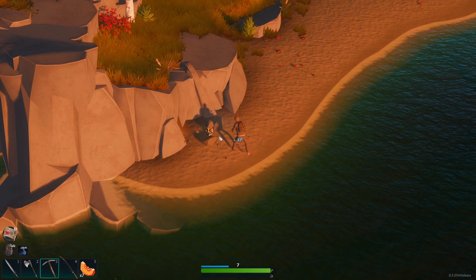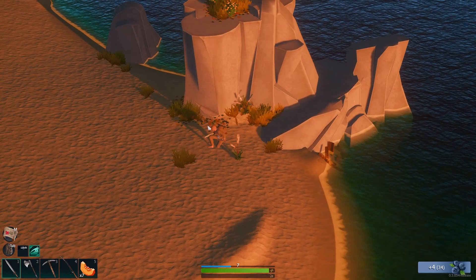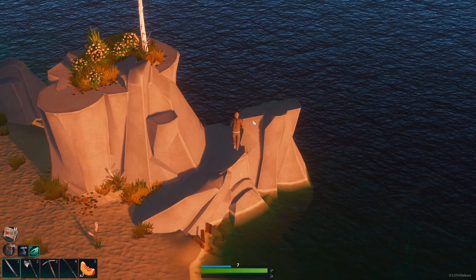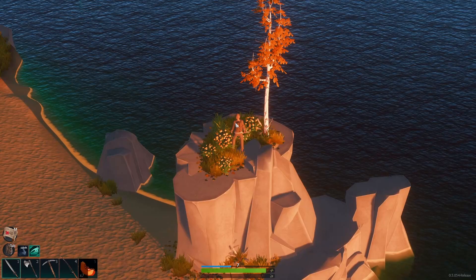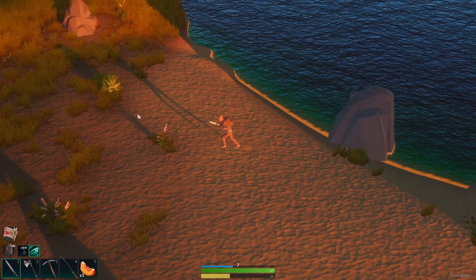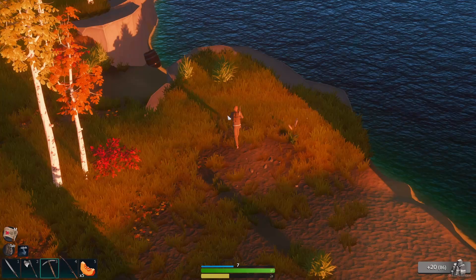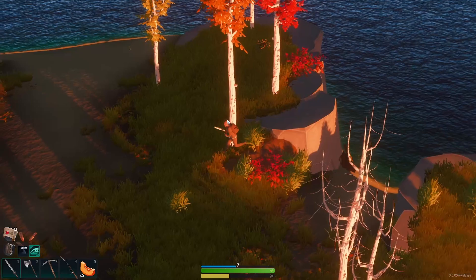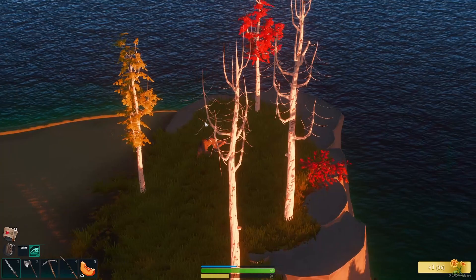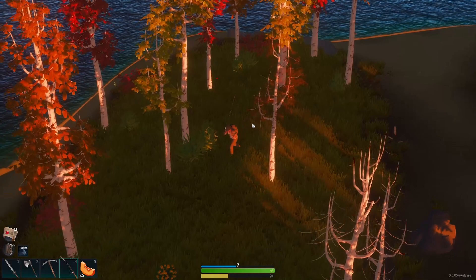I want to continue exploring the rest of the island. A lot of islands around us — this is amazing, I love it! I wonder, like, the further you sail out, the more dangerous it gets, and the more higher-tier resources you can find. My guy's hungry. That's a good little haul of flowers right there. Got some rock. Nothing too crazy on this island, but it's only our first stop — I'm sure there'll be more out there as we go.